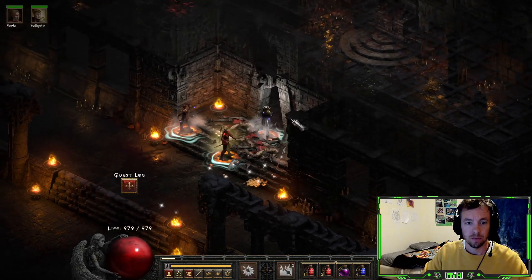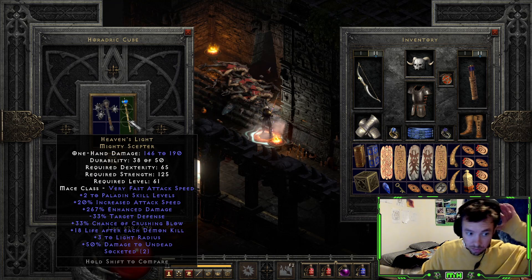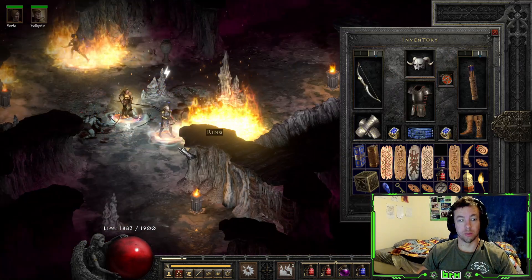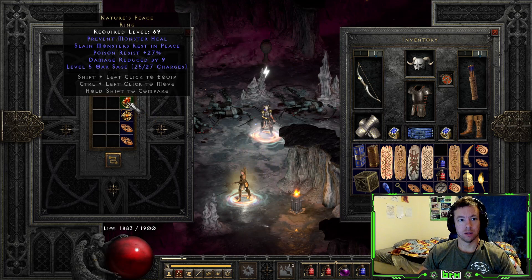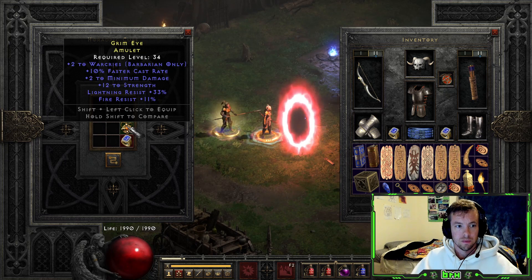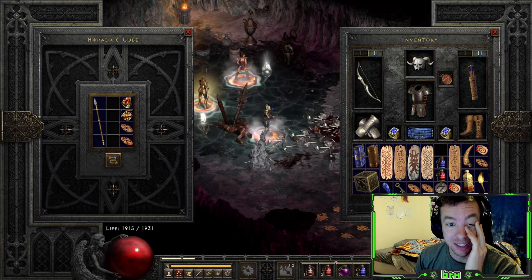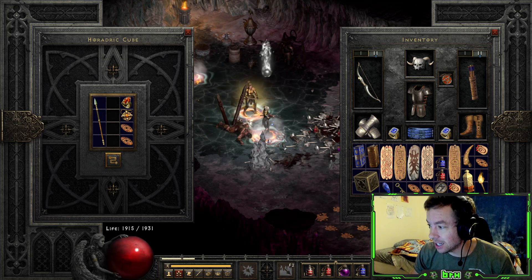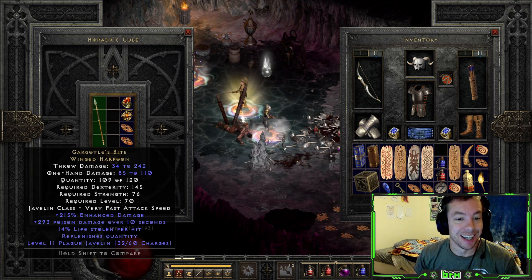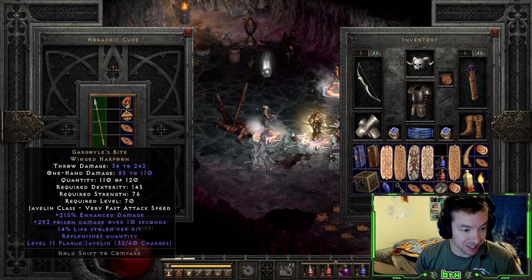I wasn't recording when this dropped, so I turned on record quickly so I could record at least picking it up and identifying it. Just a meh Heaven's Light, but still kind of fun. Please be something solid - Nature's Peace. I'm so pissed I wasn't recording. I've never found one of these - a Gargoyle's Bite winged harpoon. I've literally never even heard of this and it just drops while I'm running terror zones.